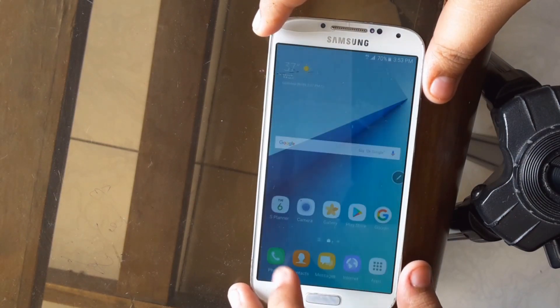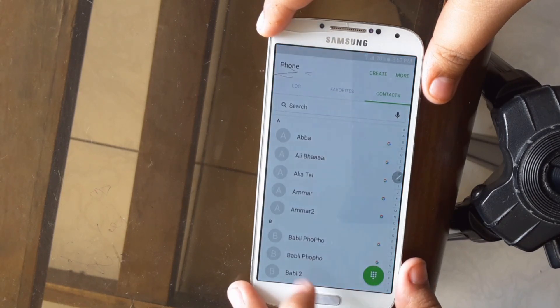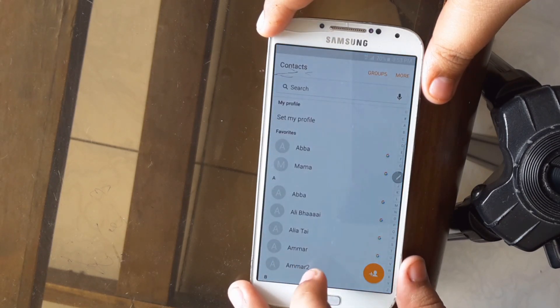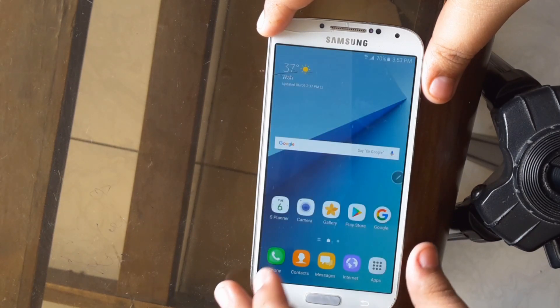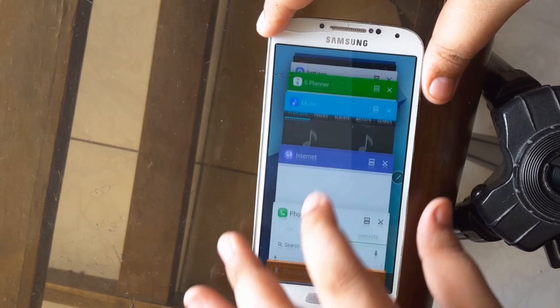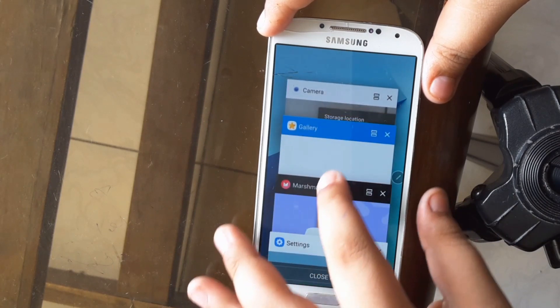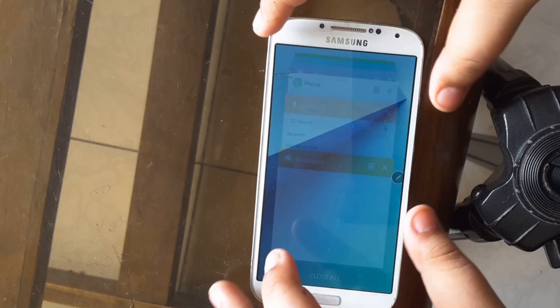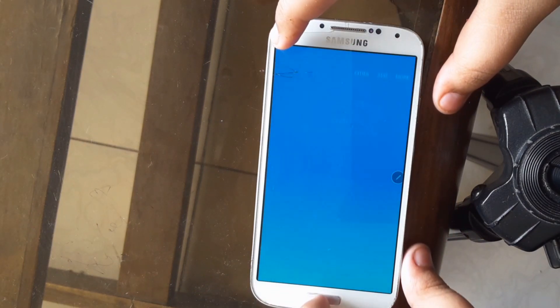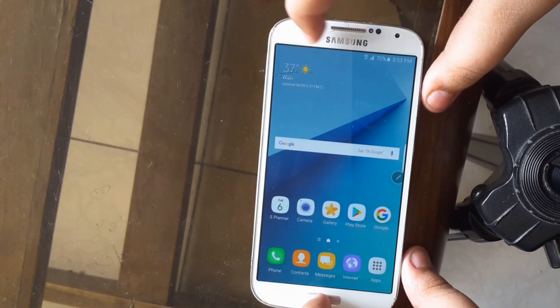Opening a few apps, as you can see they are perfectly spot on — themed like the Note 7. And the speed of this ROM is the best by far on any TouchWiz ROM. The notification panel and the recent panel animations are real smooth. Tell me if you want me to do a speed test of this versus the LA95 ROM.